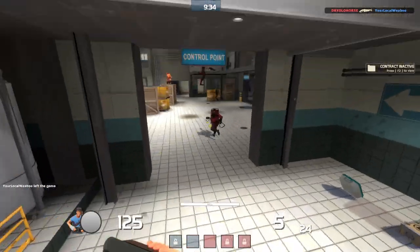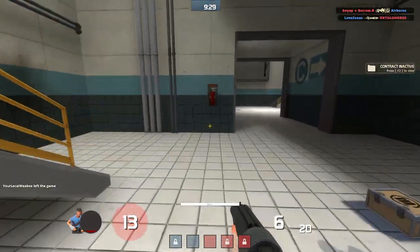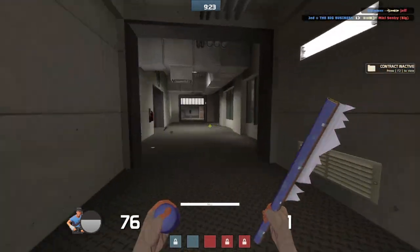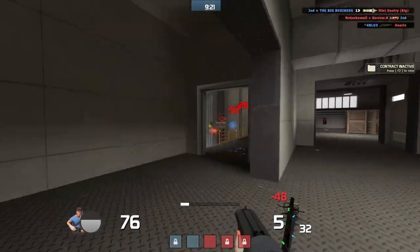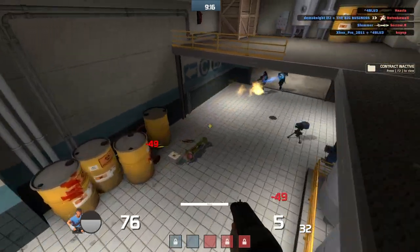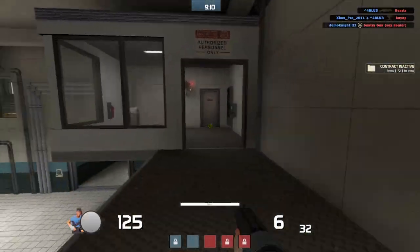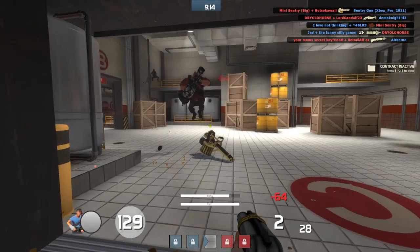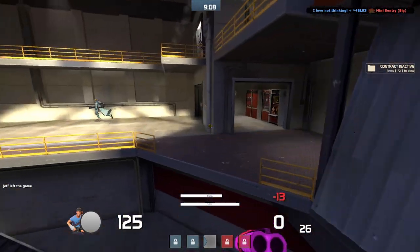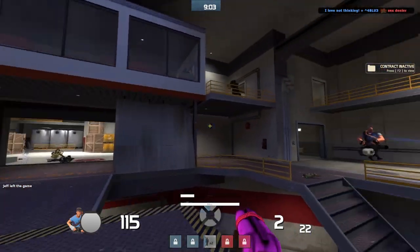Next, we have the Soda Popper, which is very similar to the Force of Nature in a lot of ways, but rather than being a meme-y sidegrade, it's a straight upgrade from stock. This is another side-by-side double-barrel shotgun type weapon. It has a plus 50% faster firing speed, 25% faster reload time, and on hit it builds hype. Hype is something that makes you fly if you get 100% hype. You can actually fly with the Soda Popper.